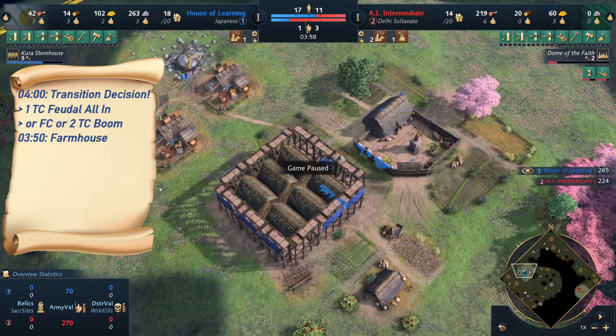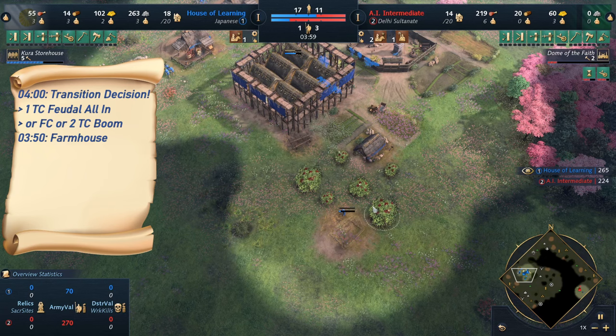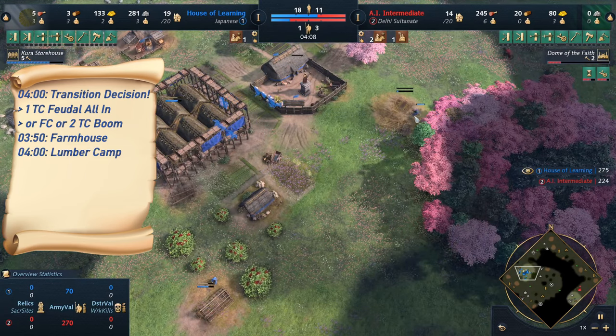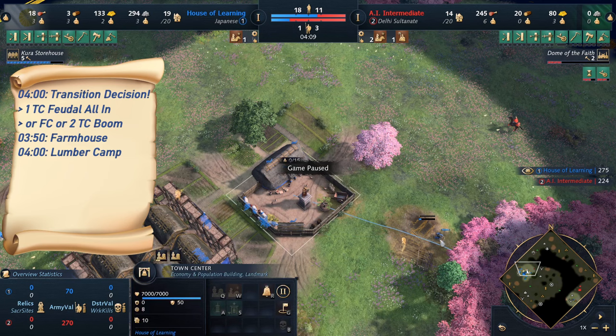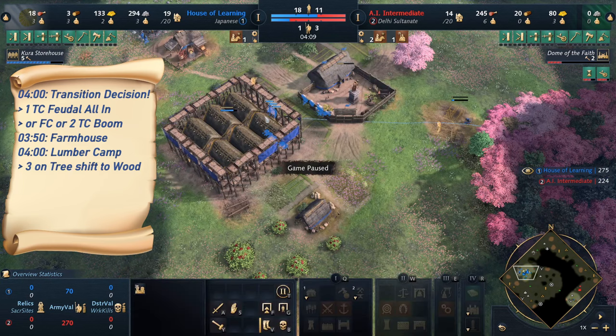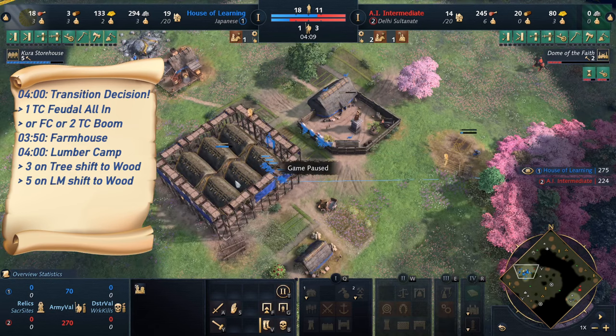Just before four minutes you should have enough wood to build another house. You're at 18 out of 20 population at this point, so it's a good time to add another house. I'm adding it at the berries as well, because this will make future food gathering from the berries much more efficient with houses on both sides. After the three villagers on the straggler tree, I'm running onto the main wood line and one villager immediately builds the lumber camp. Those three villagers from the tree are already shift-queued onto the main wood line, and those five villagers building the landmark will also go to wood.